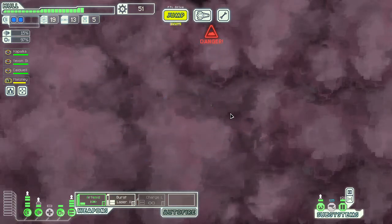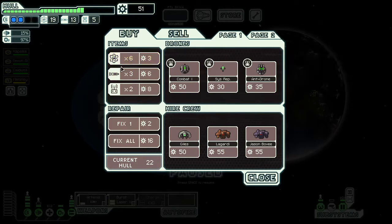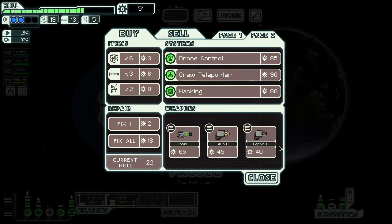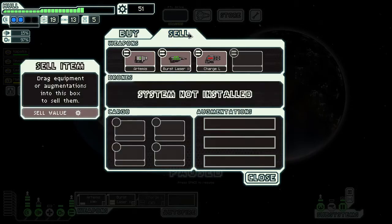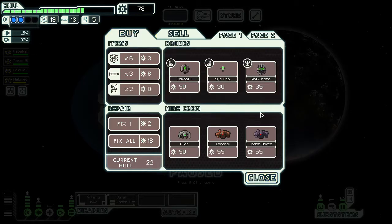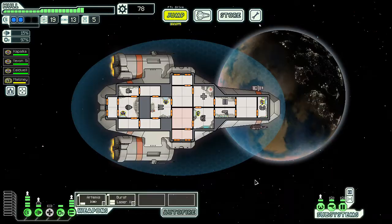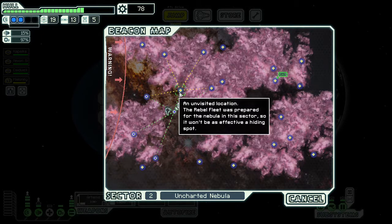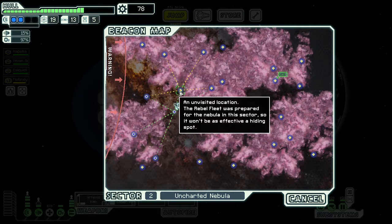The traveling merchant shows his wares — fuel, missiles, drone parts, ship repair, crew, drones, systems, and weapons. I can't really afford much. I decide to sell the laser charger. There's a really good augment for 50 scrap called the scrap recovery arm that I'm very fond of, but they don't seem to have it. I'll just sell the charger and be on my way.